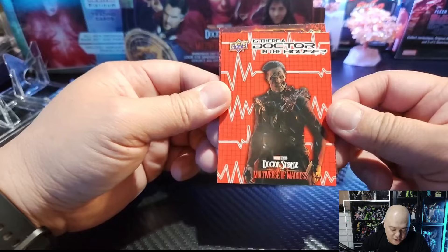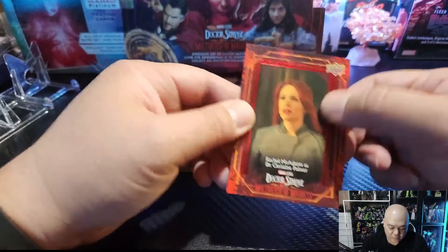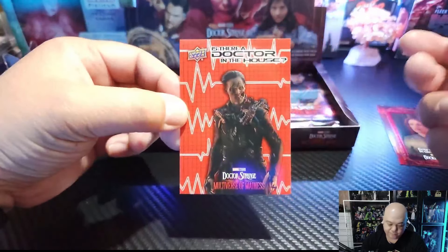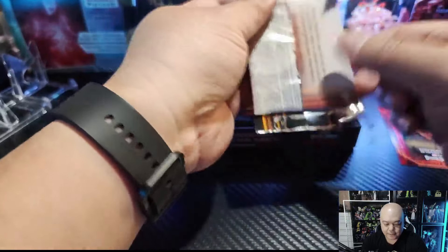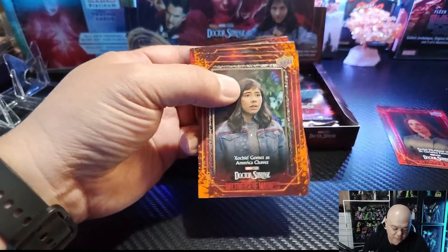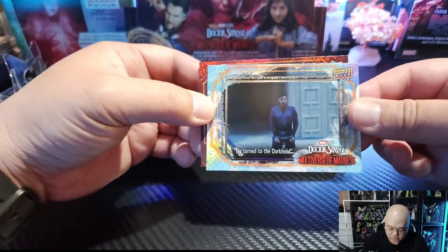Here's our first insert — is there a doctor in the house? Let's see what we have on the back. And we've got the red parallel. I think these are one per pack — usually silver for the base and then red on the back. I don't really think much of this insert, but it's an insert, all good. Gotta have inserts, right? We've got America Chavez right there, a little portrait. And here's one of our numbered cards — one out of 838.